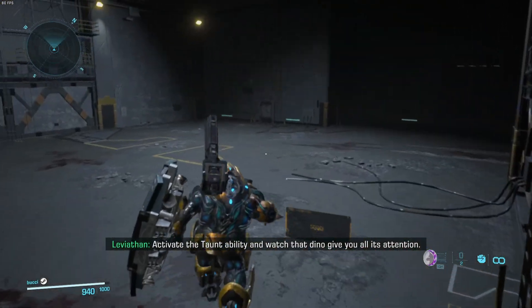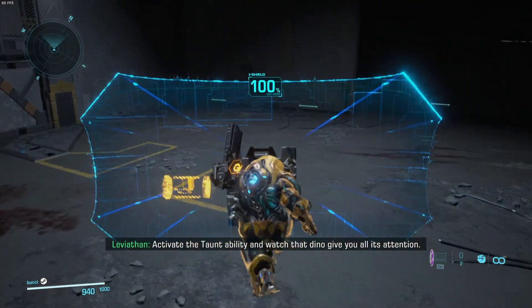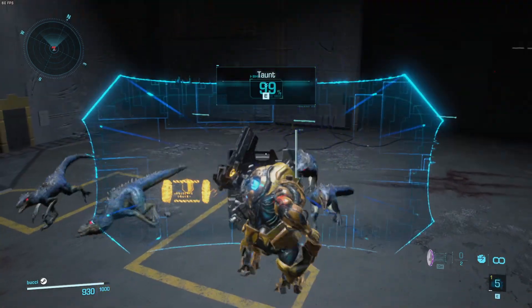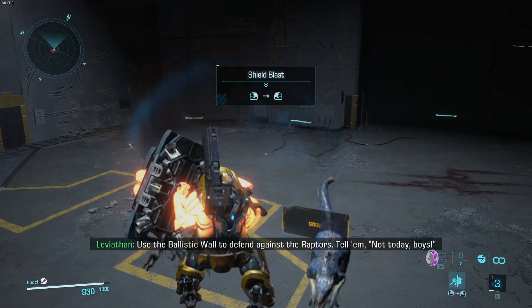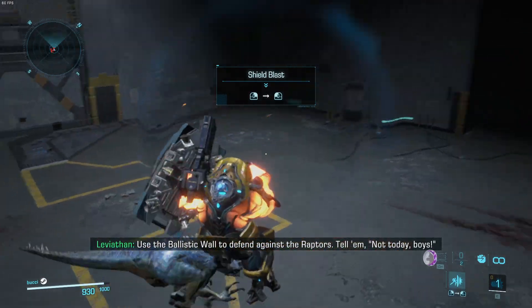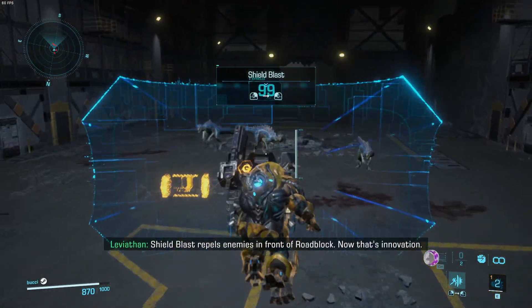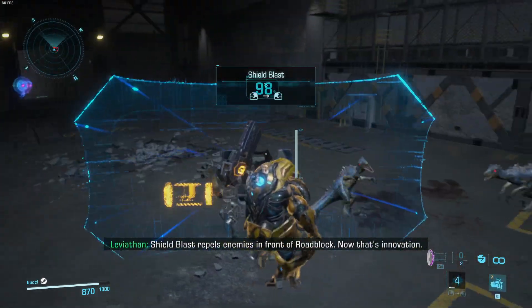Activate the taunt ability and watch that diamond give you all its attention. Activate taunt now. Use the ballistic wall to defend against the Raptors. Tell them not today, boys. Shield blast repels enemies in front of the block. Now that's innovation.